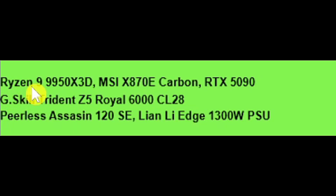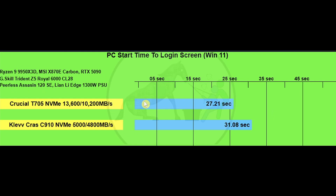For the test bench we're using the AMD Ryzen 9 9950X3D for the CPU, the MSI X870E Carbon motherboard, the RTX 5090 GPU, G.Skill Trident Z5 Royal 6000 CL28 RAM, the Peerless Assassin 120 SE CPU cooler, and the Lian Li Edge 1300-watt power supply.